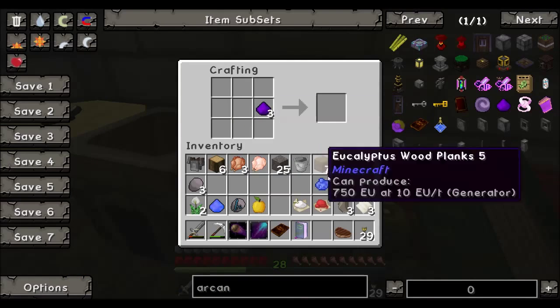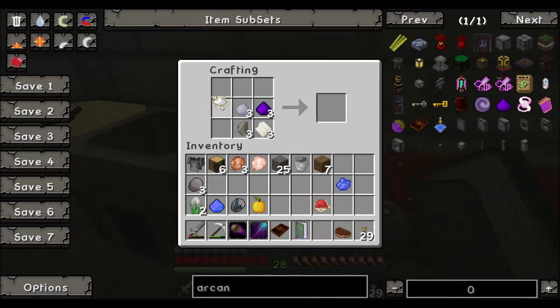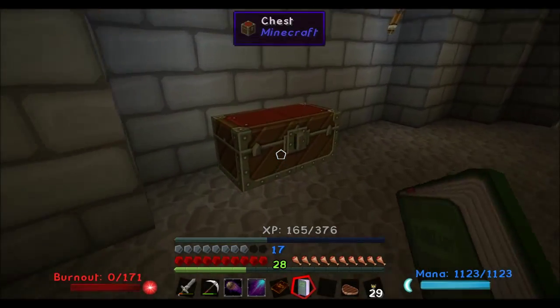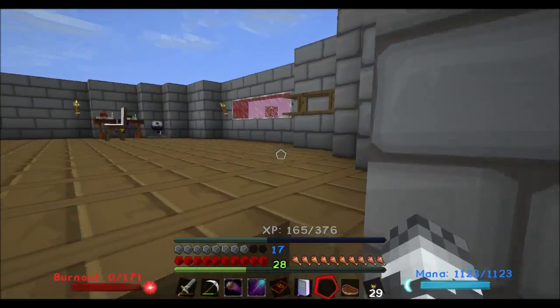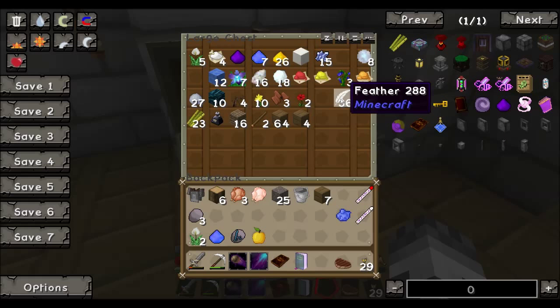So there's arcane ash here, three gravel, three paper, three clay. What am I doing wrong — unless it's gotta be the right sort of dye here. Yes, which is never good. Not the correct dye. Let's see if we've got... we've got lapis, lapis, lapis. Alright, let me go upstairs. There we go, I'll give that a whirl.